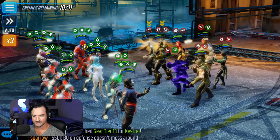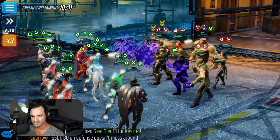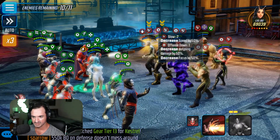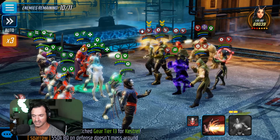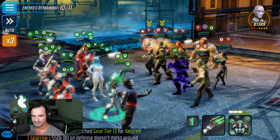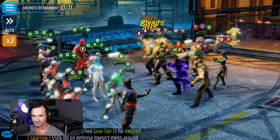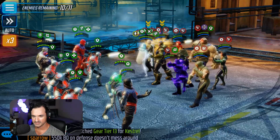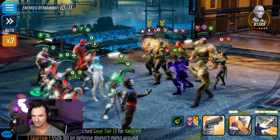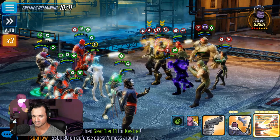Basic on Ebony Maw. Another basic from Mr. Sinister. Now you've got to keep in check with Mantis, because her turn meter is going up and she might heal before you're able to kill Ebony Maw — that's something you really need to keep in mind. Hopefully we get rid of him before she comes in. I think one more turn should do it. Tough choice — I want to ability block Thanos, but she might get a turn and heal. I think it's worth ability blocking him.